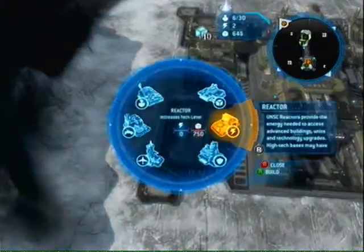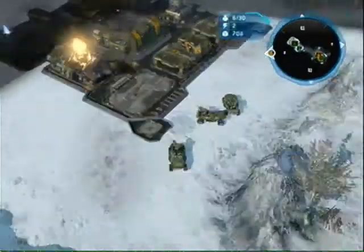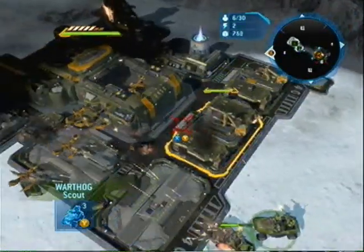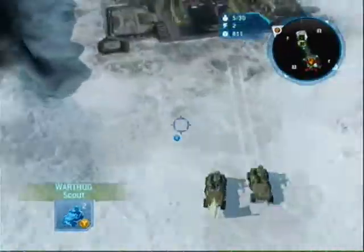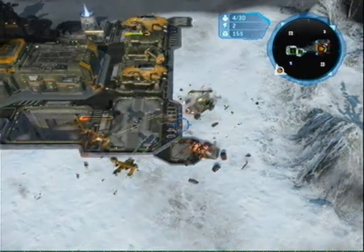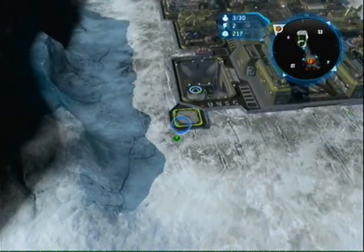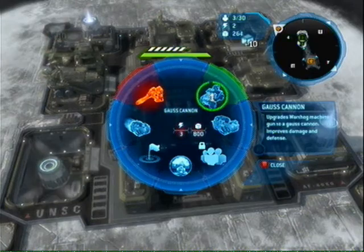I'm not quite at 750 yet, so I'm going to keep attacking Supply Pads, targeting the heavy ones specifically. Unfortunately, my enemy got fed up with me and attacked right away. I'm going to start building that reactor, but there's nothing really you can do at this point. Keep your units at your base, upgrade your turrets, and do anything you can — because this is when they rush.